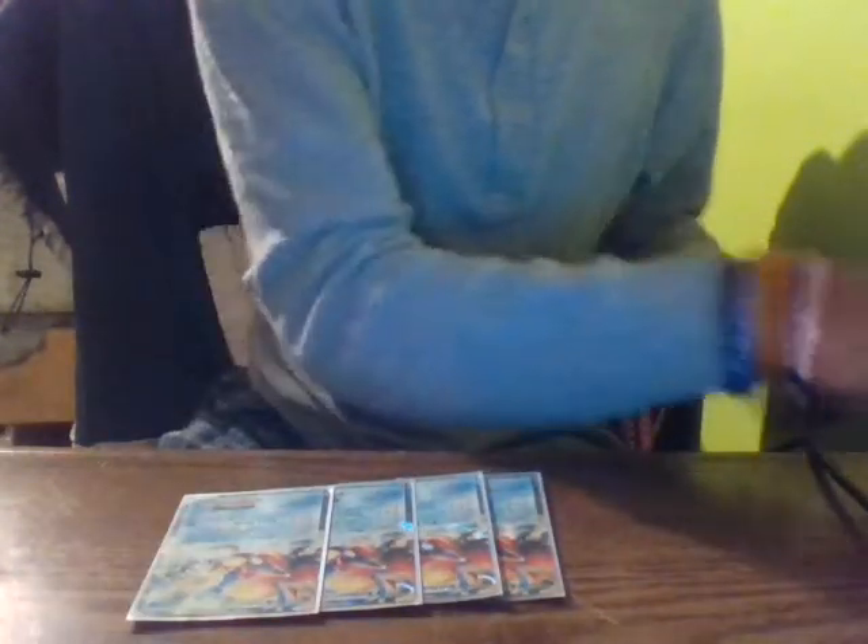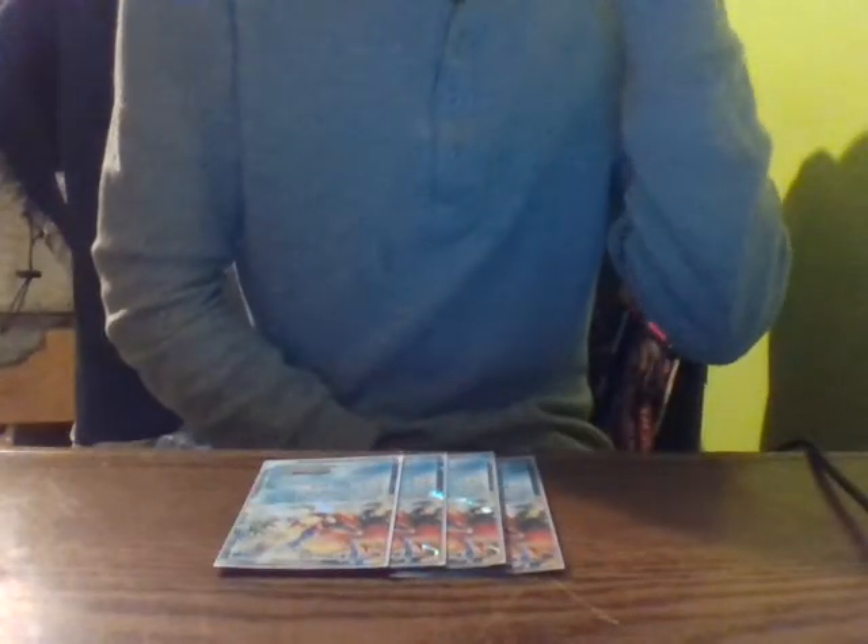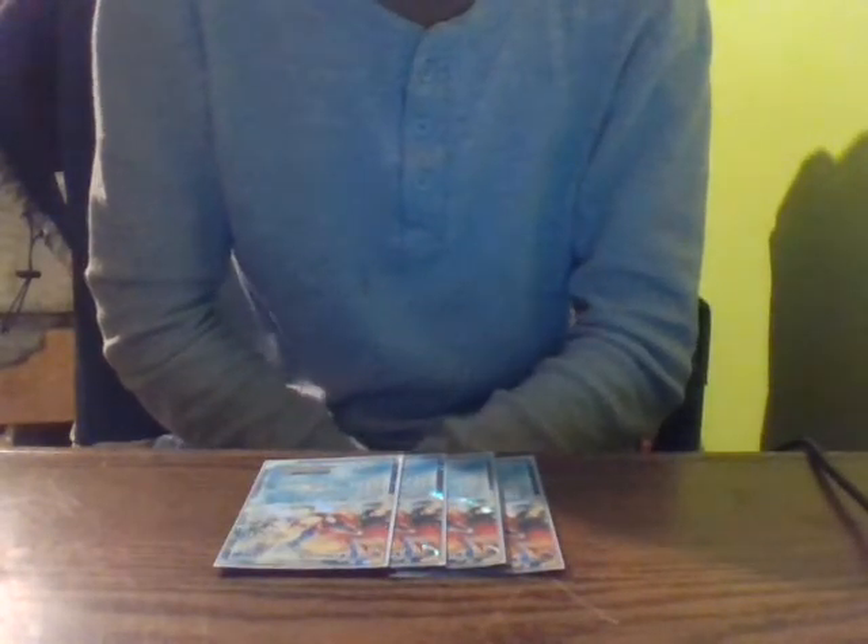So let's get into this. First off, I'm running four Keldeo EX. Its ability, Rush In, lets you — once during your turn before you attack — switch this Pokémon in for your active. So if you had a Pokémon like Blastoise with a lot of retreat cost, you can switch it out. On top of that, its Secret Sword attack does 20 more damage for each water energy attached to it plus 50, so you can do a lot of damage once you get a lot of energy onto it.